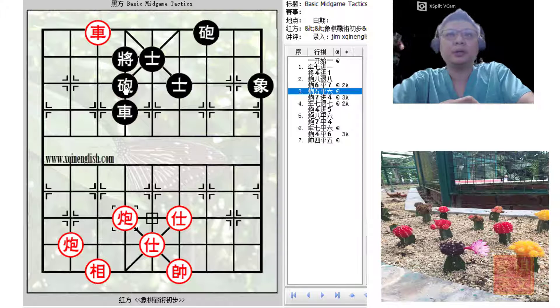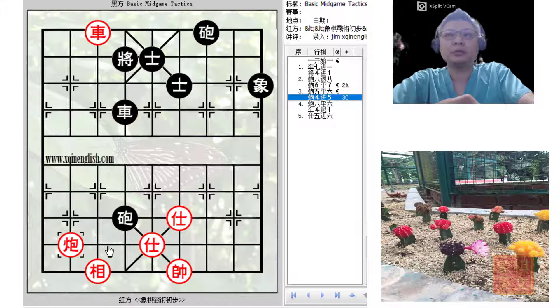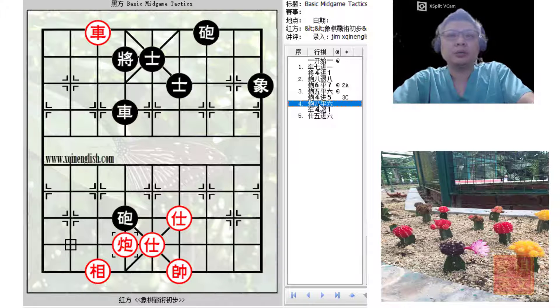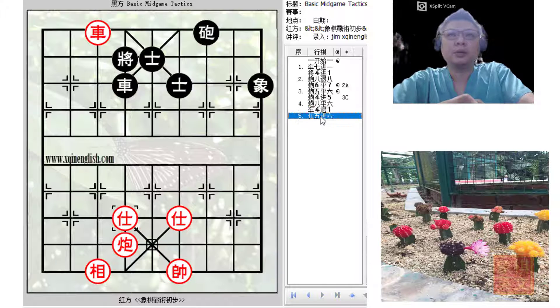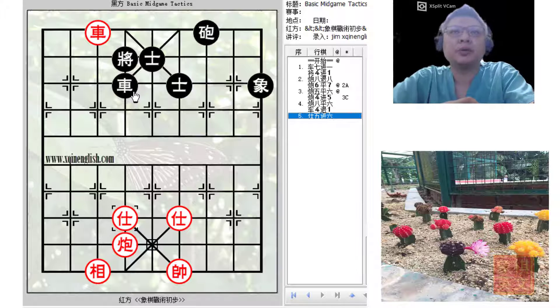If black captured the cannon hoping that red would play the advisor, red would actually counter with c6=6 for a royal pin. Red would not capture the cannon first, because the chariot cannot move, and the black chariot would be lost.